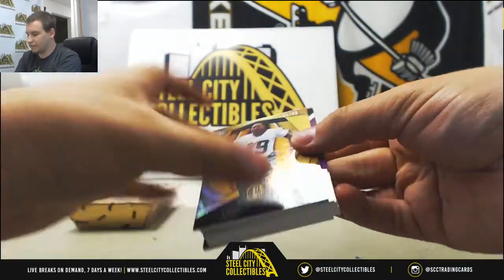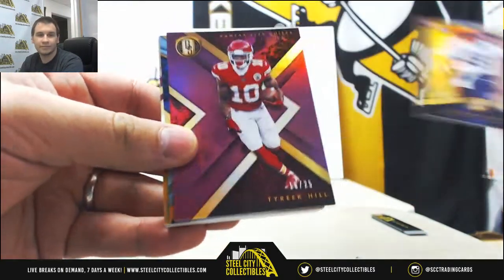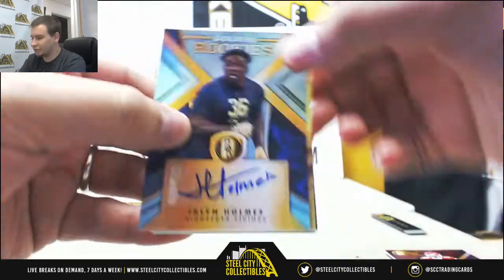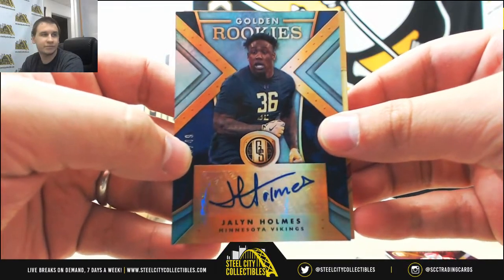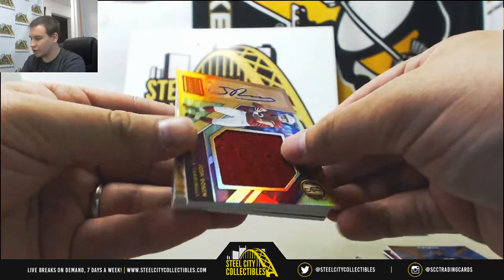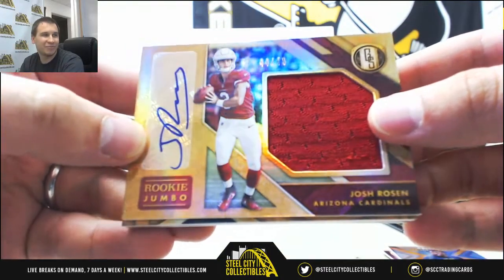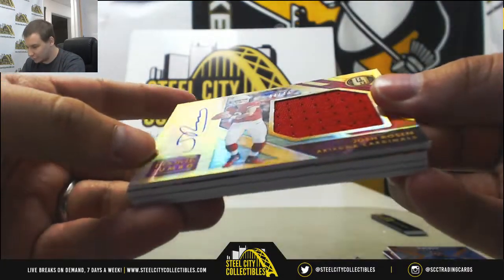Box 11. We've got Shaquem Griffin, rookie to 99 for the Seahawks. Tyreek Hill to 25 for the Chiefs. For the Vikings, rookie auto blue parallel 49, Jalen Holmes, Golden Rookies. Nice one for the Cardinals — Rookie Jumbo Autograph 44 of 49, Josh Rosen. I wanted to pull you a Rosen and a Kirk again — great hit right there, 44 of 49.